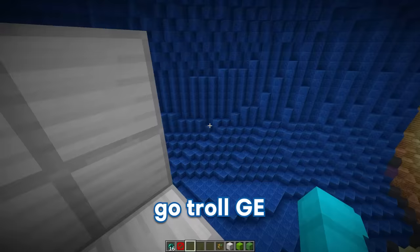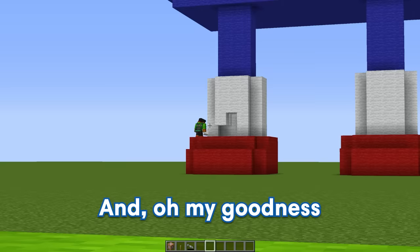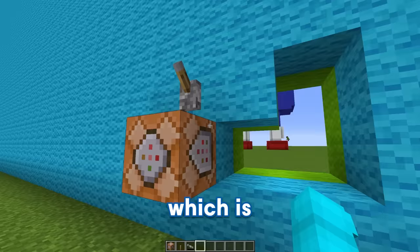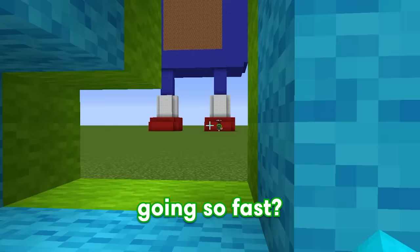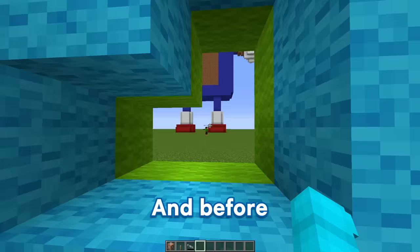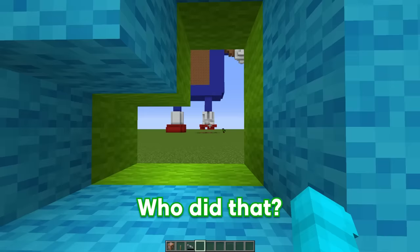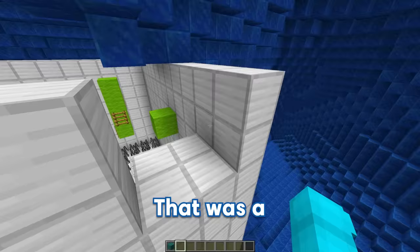Before building the next obstacle, I'm gonna troll GE real quick. Let's fly to the wall, break a few blocks — oh my goodness, look at him over there building his Sonic build! I'll place down a command block and a lever, and when I pull it, it's gonna give GE speed 1 million — making it impossible for him to continue building. Let's pull the lever in 3, 2, 1. Why am I going so fast? Look at him running just like Sonic! While GE has his speed, let's aim this bazooka at the foot of Sonic and shoot a missile. What happened to my Sonic?! We only have four minutes left — we gotta cover up this wall and head back. That was a very successful prank on GE.